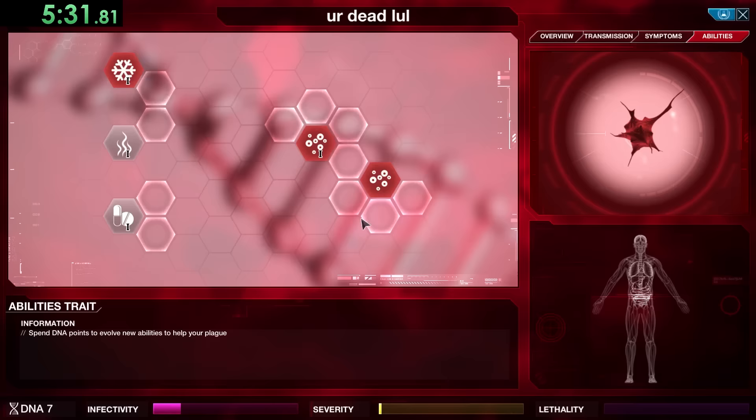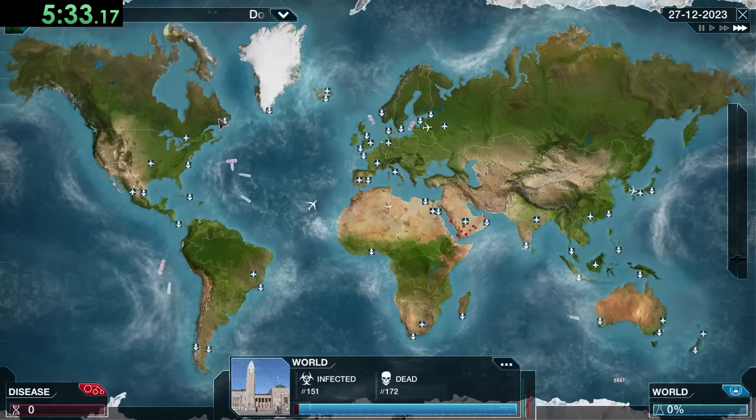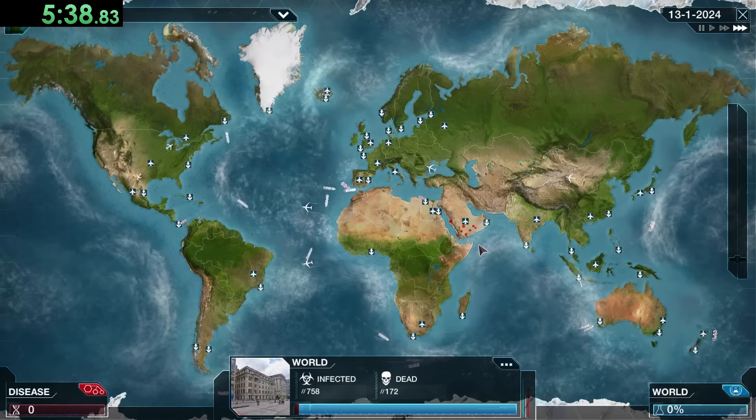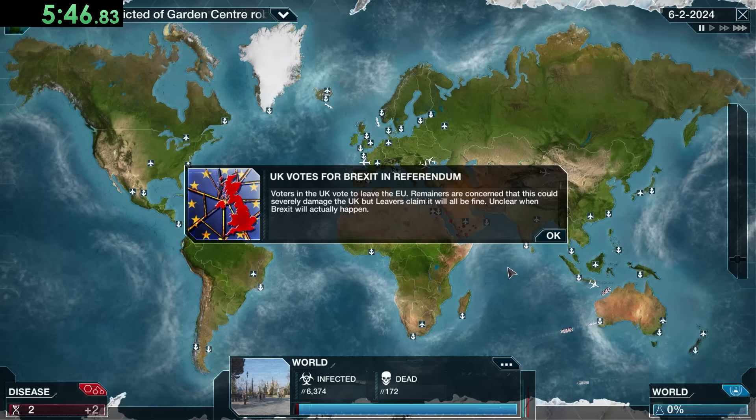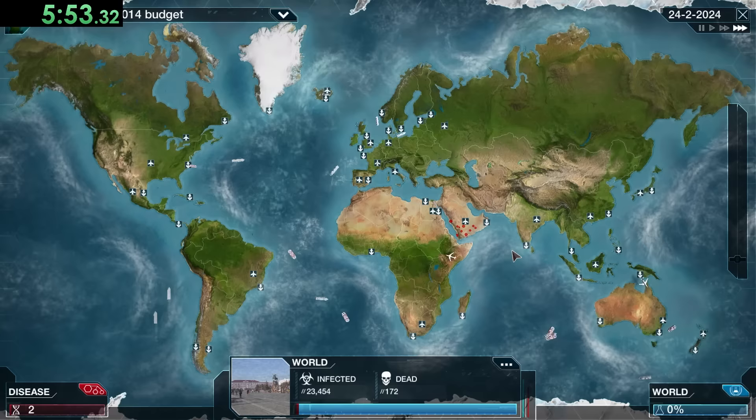In a Fungus-only speedrun, going fast comes down to getting lucky with Spore Burst, which releases a burst of spores in the air to infect a new country. You have 12 Spore Bursts and 2 Spore Eruptions total. But this strategy completely relies on luck, so instead we want to use Spore Burst more strategically — which does make for a longer start but means I don't have to reset.